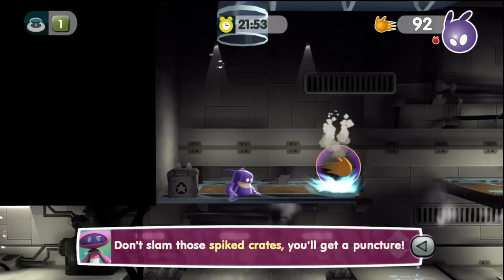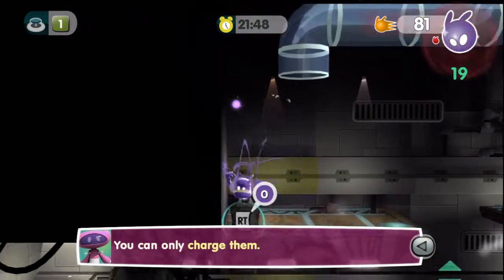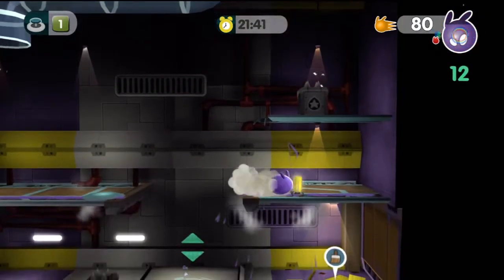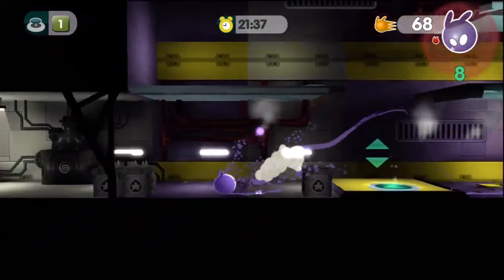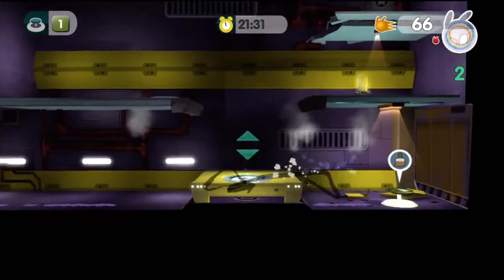Don't slam those spiked crates — you'll get a puncture. So what do I do? You can only charge them. How do you charge? I see — well, that's interesting. I need to be green right now. Yes, green is the color I need to be.